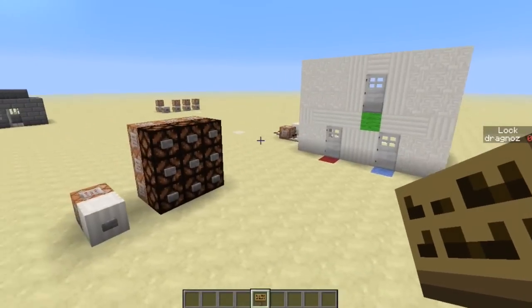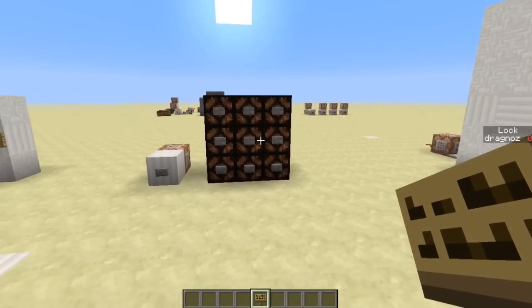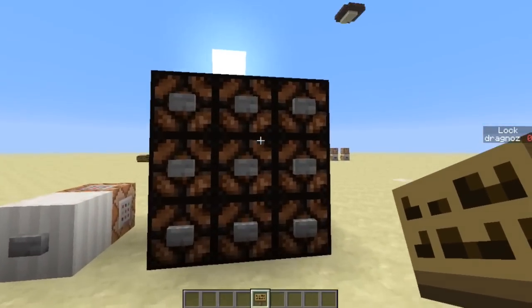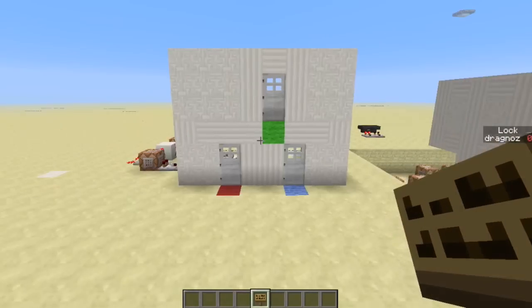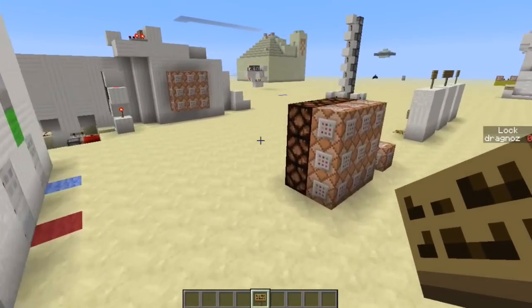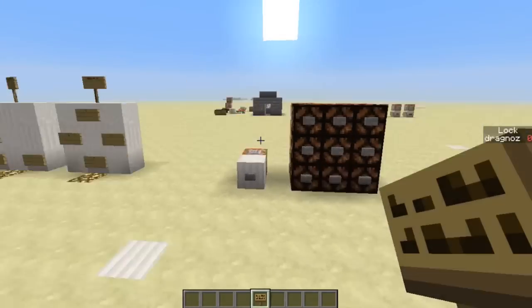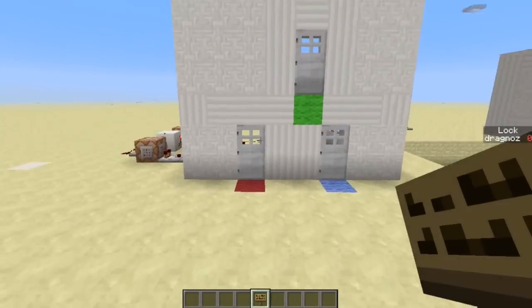This can be anywhere in the world. You can keep your keypad here and it can be absolutely anywhere as long as both chunks are loaded, especially this chunk here. What I've got set up here is: on this one keypad I now have three combinations that will unlock each one of those doors individually.